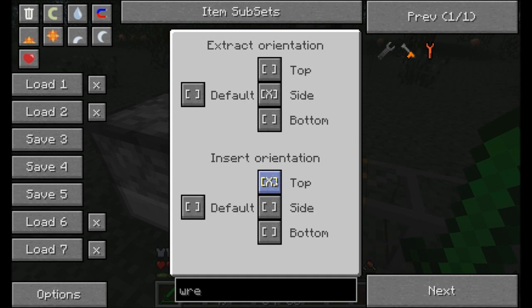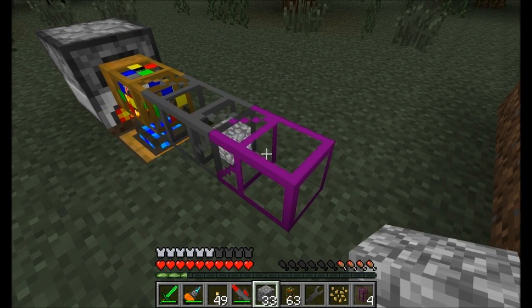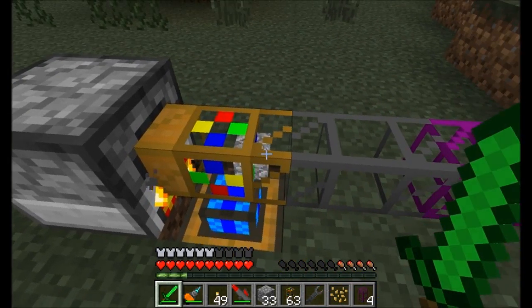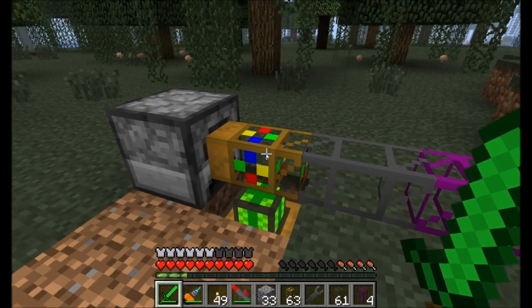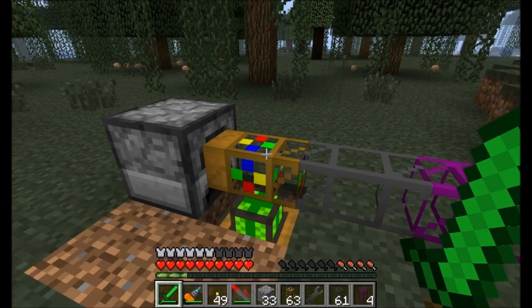Items coming in act as if they've gone in the top of the machine, and items coming out act as if they're being pulled from the side of the machine. Now we could change this Extract Orientation to top — and what do you think is going to happen? Let's see, waiting for the engine pulse. It pulled from the top, even though the pipe is on the side. That is the joy of the Extraction and Insertion Orientation available within the Sneaky Pipe.